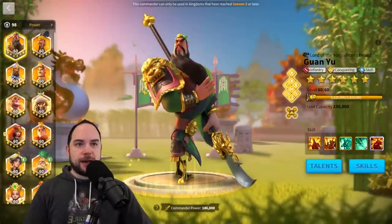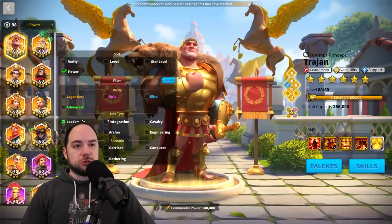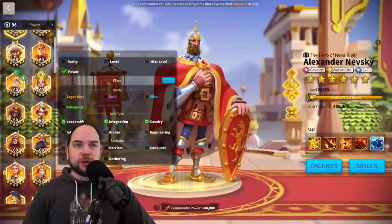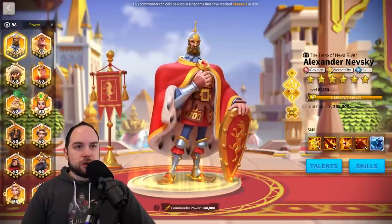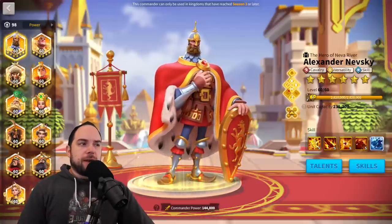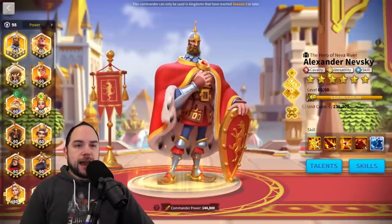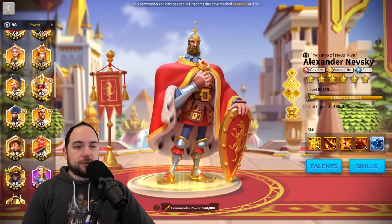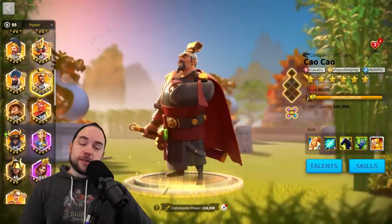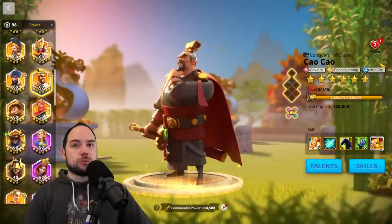Now that we've established cavalry commanders are what you're after, we can filter for that. Technically you could use leadership or integration as a primary, but cavalry is really what you're hunting for. You want to find a commander that has cavalry, mobility, and peacekeeping. There aren't that many commanders that have that, but the one we need to call your attention to is Double C. Double C has that triple threat, and that is how you get the most march speed in the game.